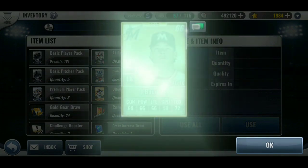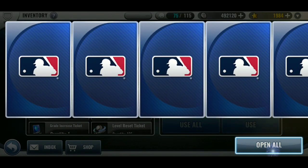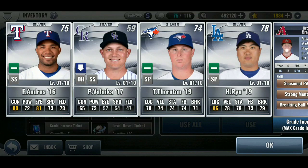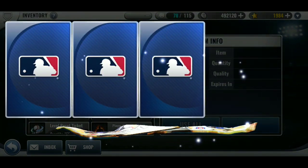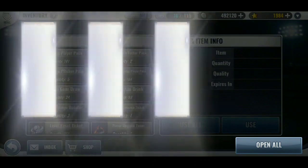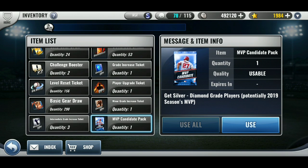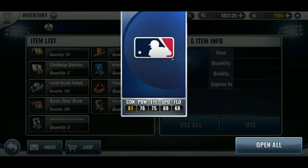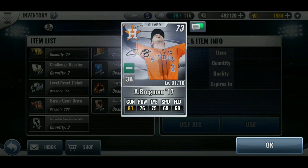So everyone got a free MVP pack with diamond. You have a chance to get a signature pack out of those. I'm hoping just for a diamond. Not a good one. Oh wow, I was wrong — Bregman signature! 1% chance on that.